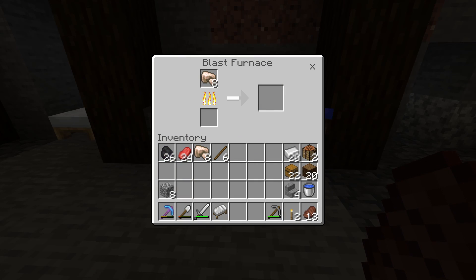Each piece of coal will allow you to smelt 8 items. If instead you choose to craft a coal block, you'll be able to cook 80 items, which will give you a little bit of an efficiency gain.